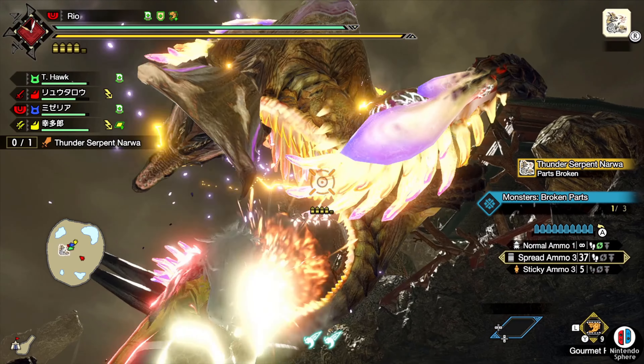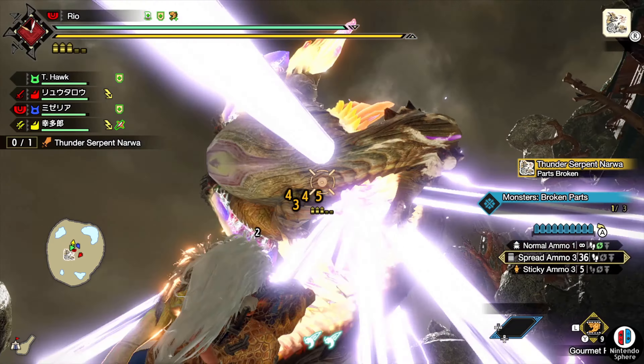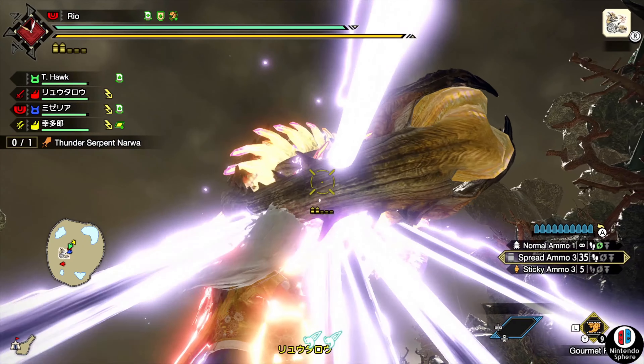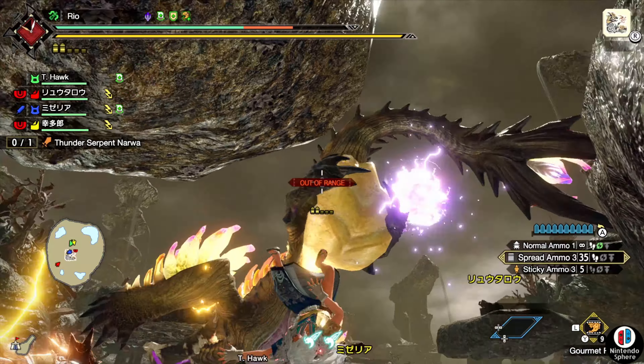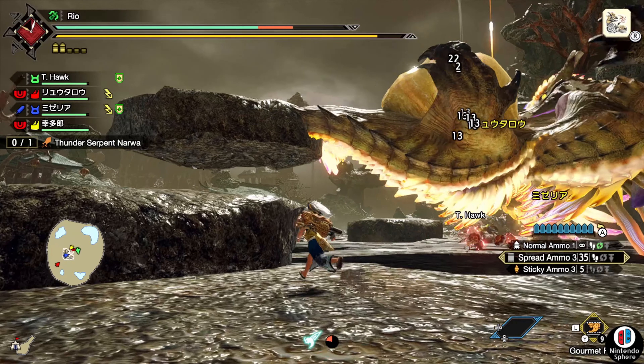Once you claim these you don't necessarily have to do anything else — they'll just become available in your bank, so you don't necessarily need to worry about doing anything extra. They'll already be there for you to go ahead and pick up and put in your pouch. As the name suggests, Guild Provisions number nine is just a continuation of these types of rewards.